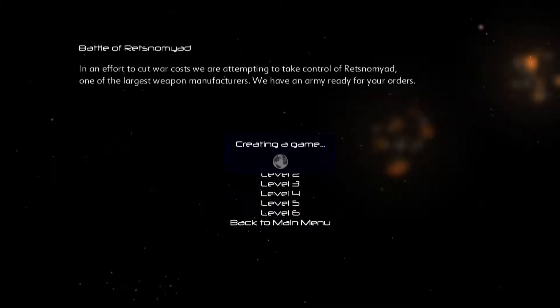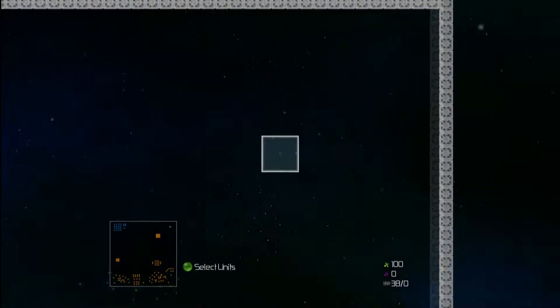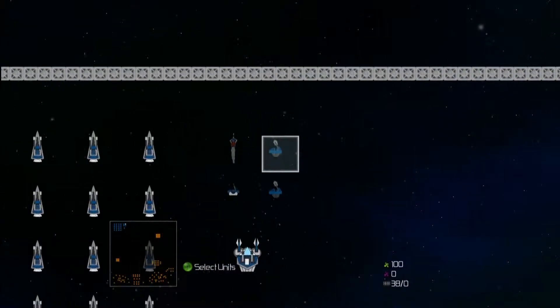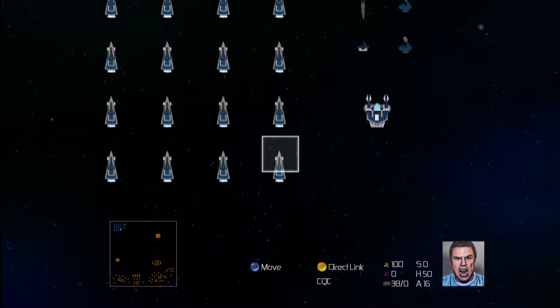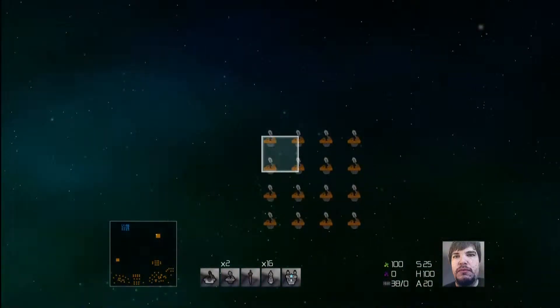Alright. But how can I do it differently? Since we don't have any workers or anything to produce more units of our own. What's that? No, they're all combat units. I don't see how I can really micro them better than I already have. Let's just plunge in.